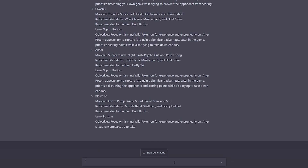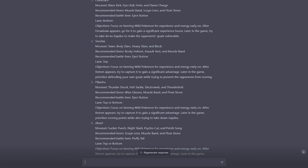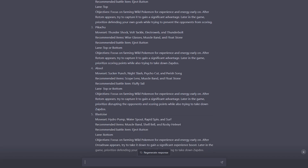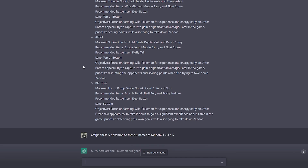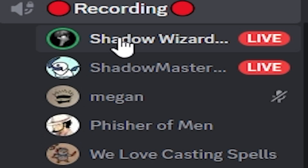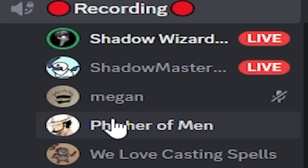Here's our lane assignment: Cinderace goes bottom, Snorlax goes top, Pikachu can go top or bottom, Absol can go top or bottom, and Blastoise will go bottom. There's no jungler — well, there's the top jungle and the bottom jungle so we split it. Absol, would you like top or bottom jungle? I'll get top jungle. Alright, I'm thinking Absol grabs top.